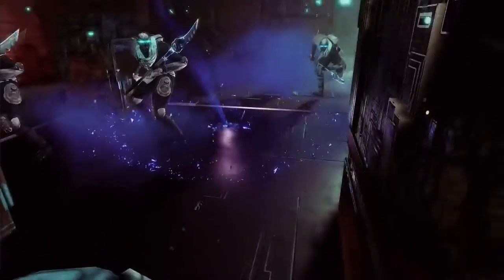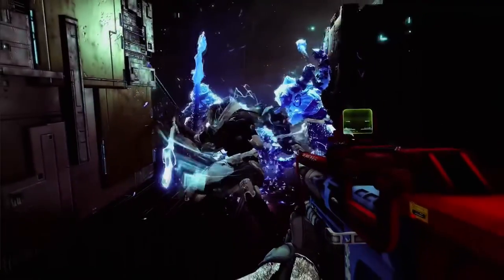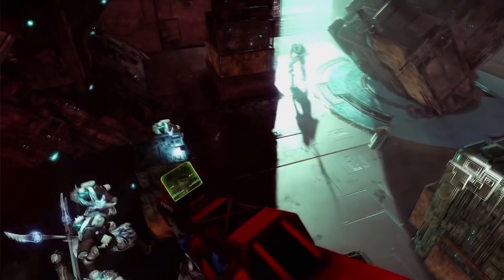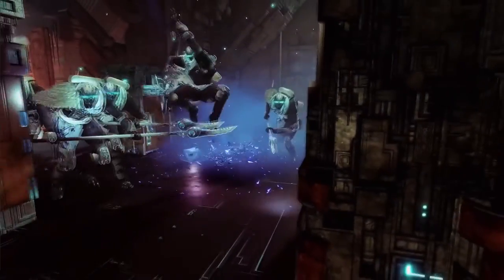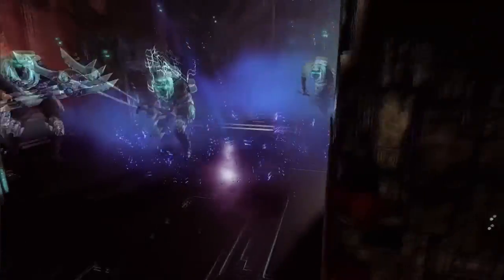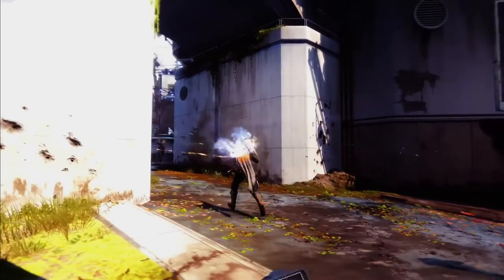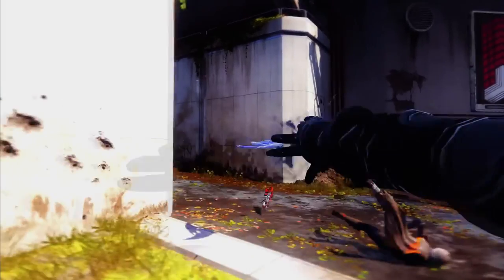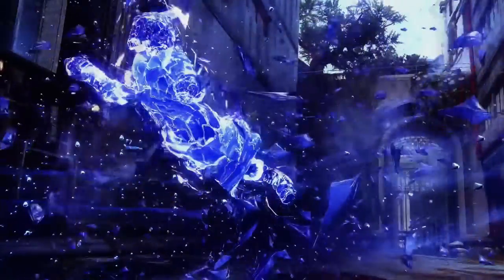That sounds kind of like the Hunter's arc grenade where you throw it on the ground and other grenades come out and search for enemies — but hopefully better, because I don't like that grenade. Duskfield Grenades: create powerful stasis fields that suck enemies into them. Once an enemy is caught inside they will be slowed, and if unable to make it out in time, frozen in place.